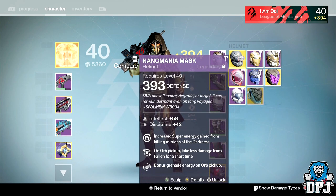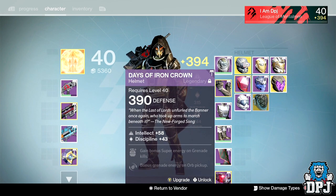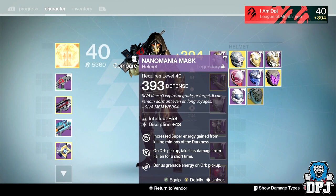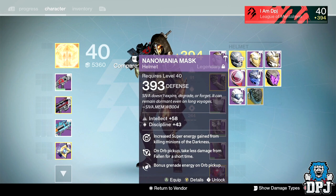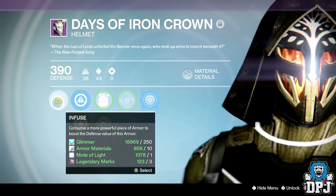Then put my red helmet on my Titan so I can infuse that into him to help him level up, because his helmet is still only 385. I don't really need this anymore since I'm running normal raid now — it's so easy. Plus hard mode is out now so there's a chance of getting a hard mode red helmet. So yeah, we'll infuse the Glass House into my Days of Iron crown.